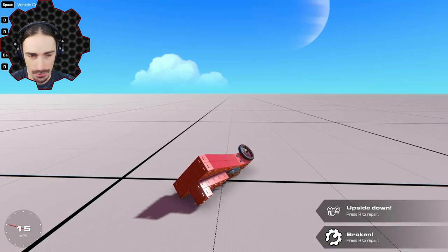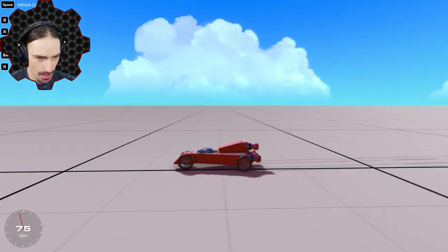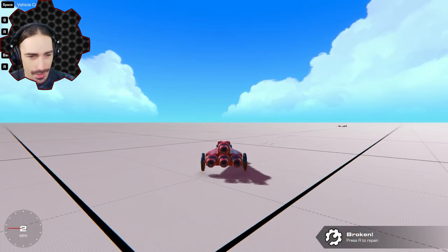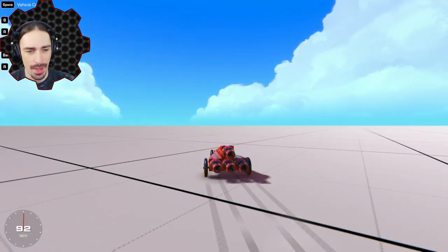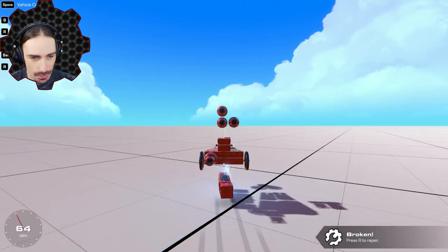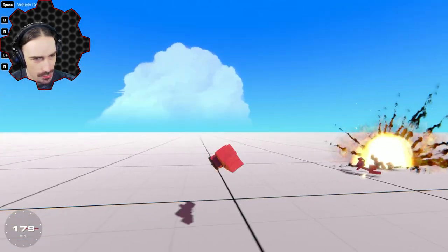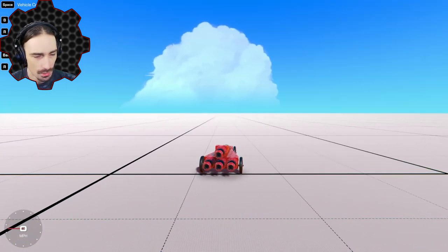Wait, what happened? How did that end up happening? There's no way that should happen. How is that happening? Why are they going down? Why are they hitting so close as we go faster? You'd figure it really shouldn't make a difference, but the faster we go, the more it ends up exploding us. You can see the faster we go, the closer the explosions end up happening.